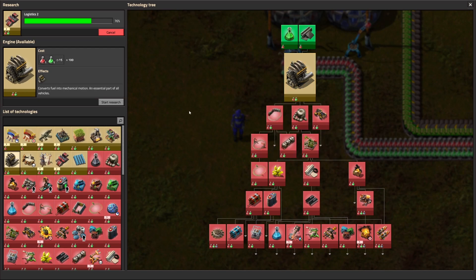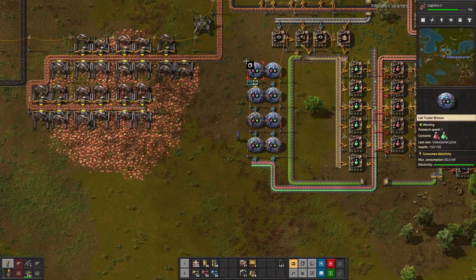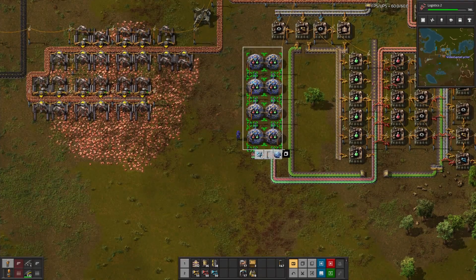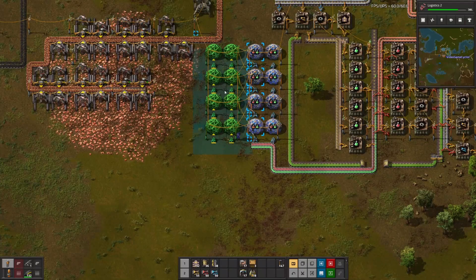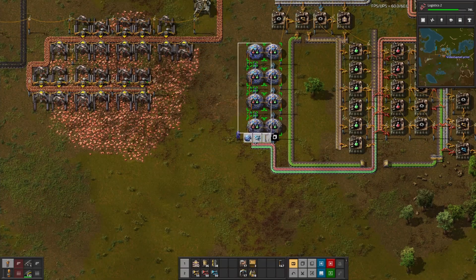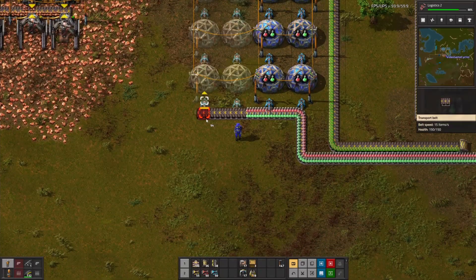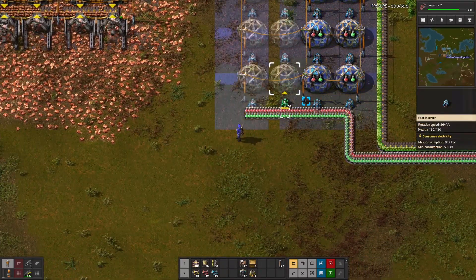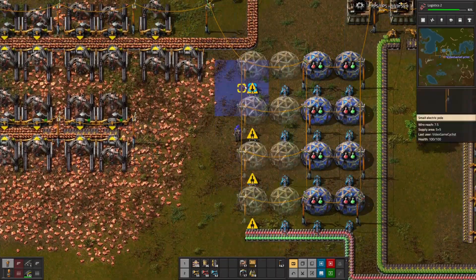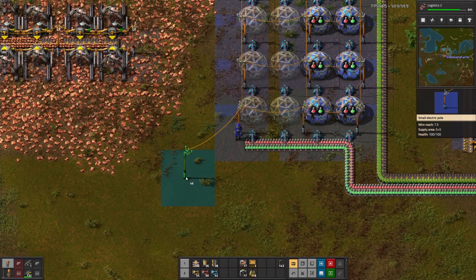We're going to start building. To help speed things along it's time to expand this. We'll take this side without those poles and drop that to lay it out. Bring this on over, drop some more fast inserters. Just to get this moving — everything is powered there, so we're good.